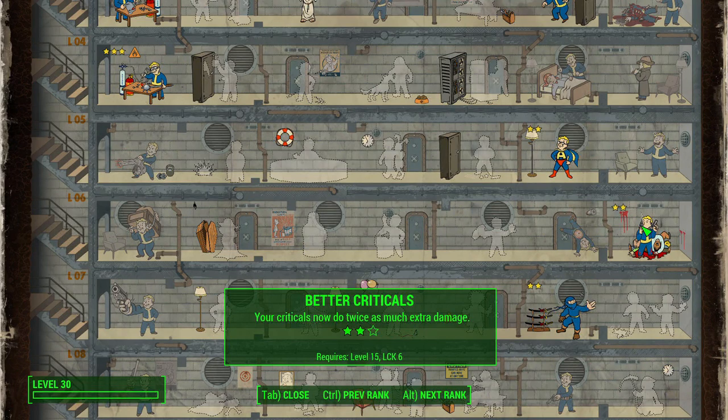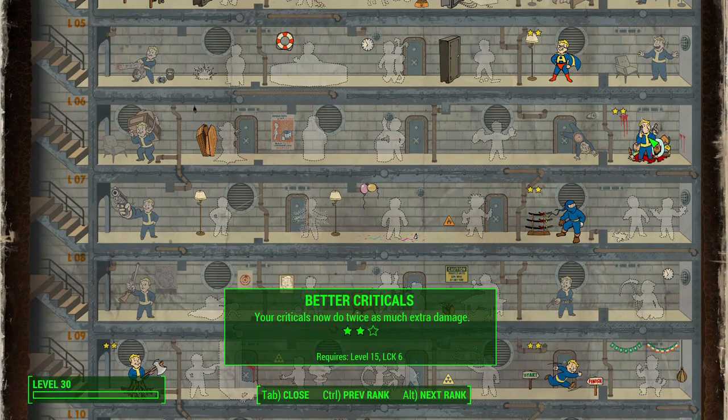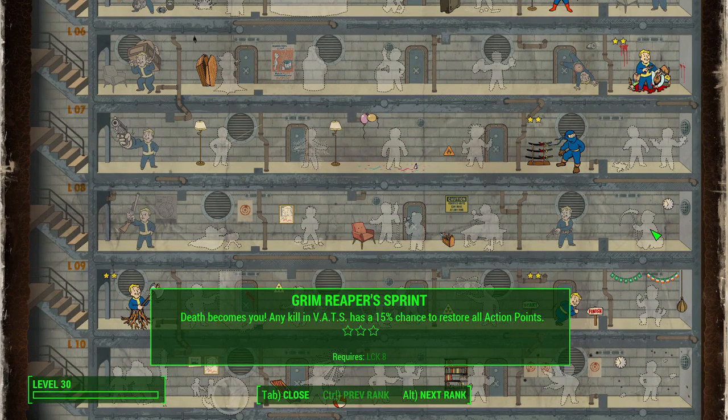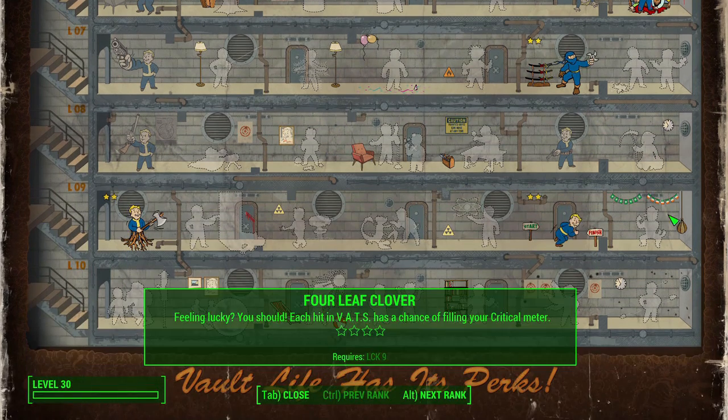Better Criticals — I took two ranks for my level 30 Ezio. This just increases critical damage, stacking on more and more damage output. The higher our Luck, the faster our critical meter fills, so Better Criticals plays its part in the overall Luck synergy. Critical Banker lets you save critical hits, which is super important for a melee character when you're fighting something like a Mirelurk Queen — sneak and VATS help, but saved crits make it much easier. Grim Reaper's Sprint can restore all your action points on a kill, letting you chain through groups of enemies.